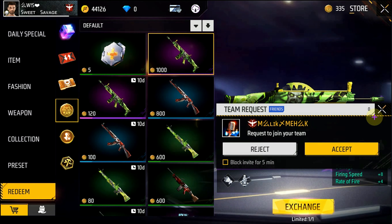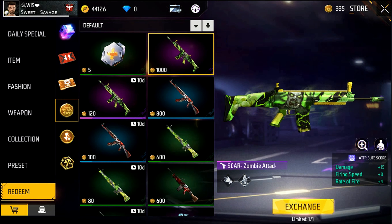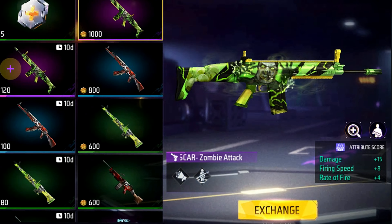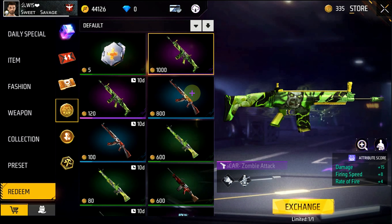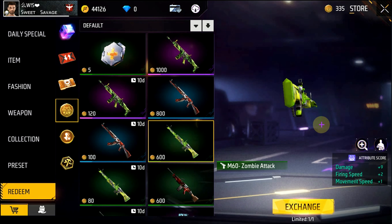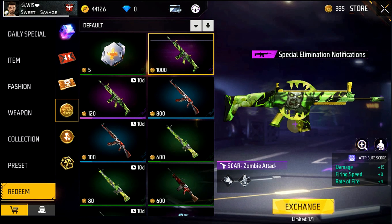These are not normal gun skins — they have very good attributes. Damage is 15 plus, Fighting Speed is 8 plus, and Rate of Fire is 4 plus. You can claim these gun skins, but only if you want to play the zombie mode. After that, you can use these claimed gun skins in your game.